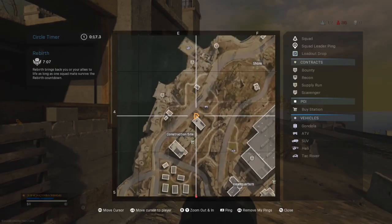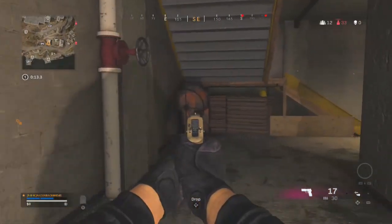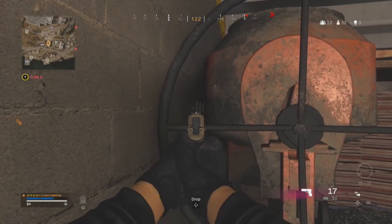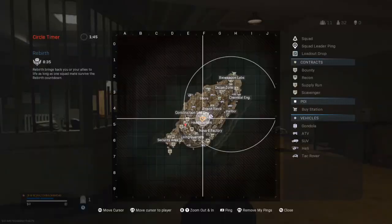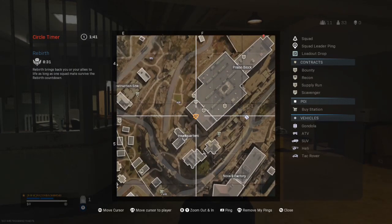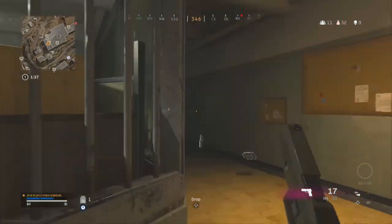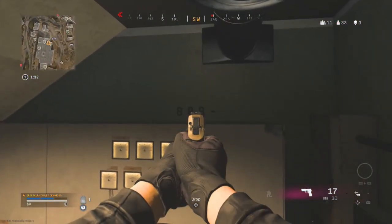Number nine is called construction — head to the top building at construction site, go inside, look for the orange mixer, and look behind the mixer for the numbers. Number ten is called stairs — head to the south side of prison all the way to the bottom, go to the little room, hop on the little spool, and look for the code right there.